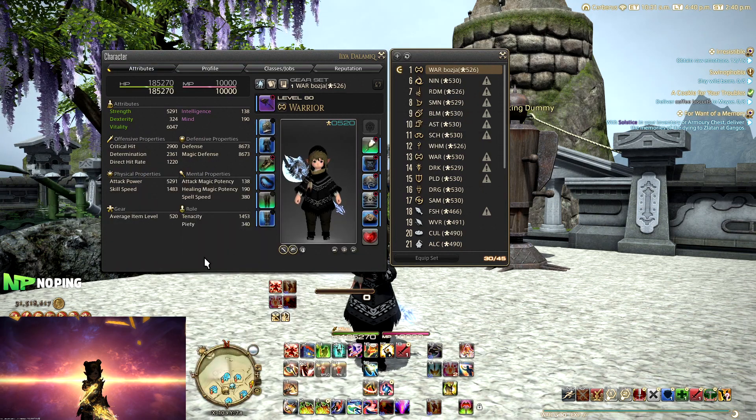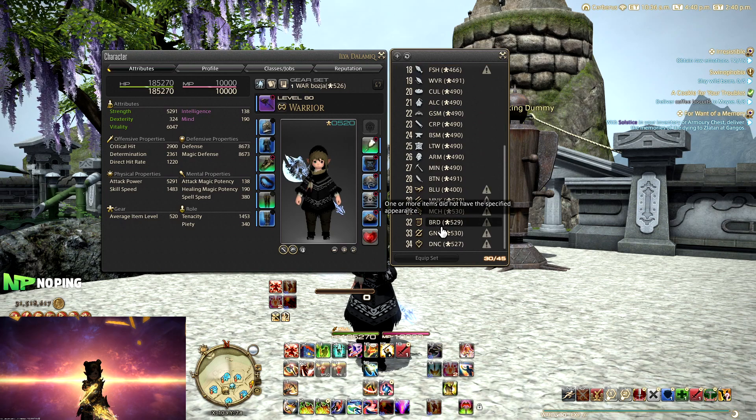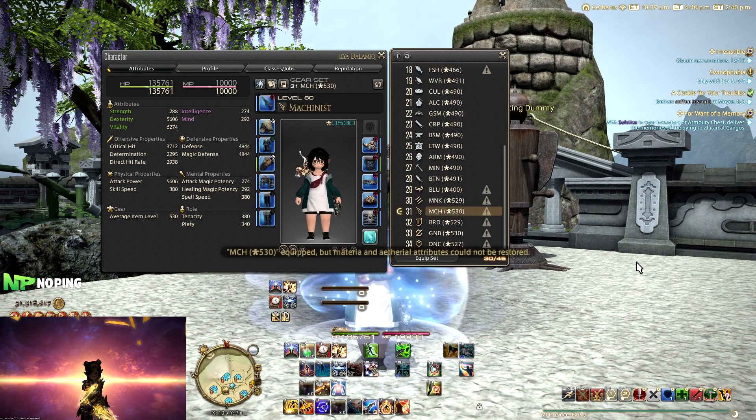For boja gear, if you're doing old ultimates you'll probably want to be using different gear that has better optimized stats for that. In general you're probably not going to be using this all too much, but it is something you could make use of if you have specific gear for specific content like ultimates or boja zones, if they were to make something like that again in Endwalker.